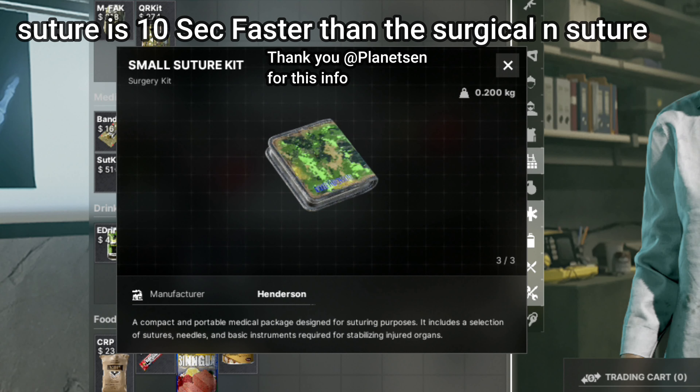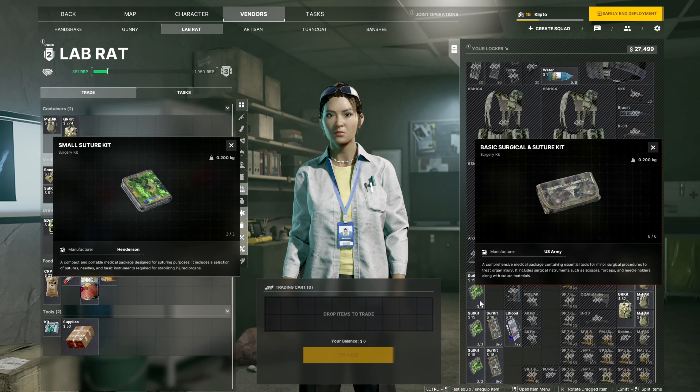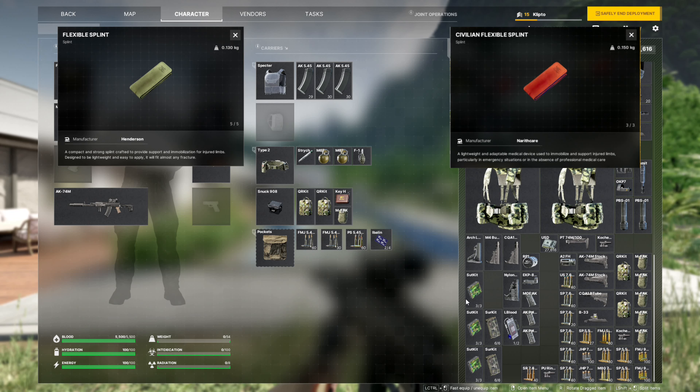For surgery, you have the suture kit which has three uses and takes two slots, followed by the surgical and suture kit that has six uses and also only takes two slots. So if you are able to take a surgical and suture kit, be sure to take that — but they are kind of rare, so put it in your safe box and just take it out when you need it. Moving into splints, we have the flexible splint and the civilian flexible splint. They both do the same thing; the only difference is the civilian one has three uses and the flexible splint has five.